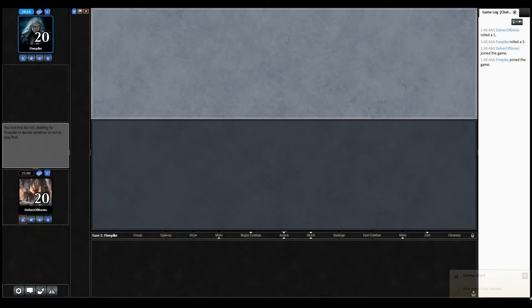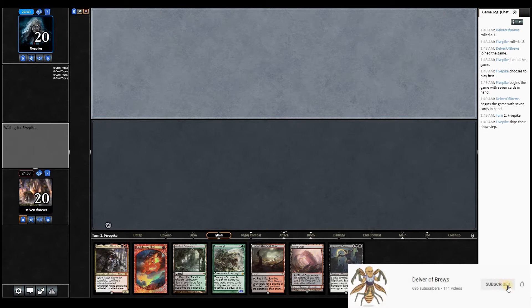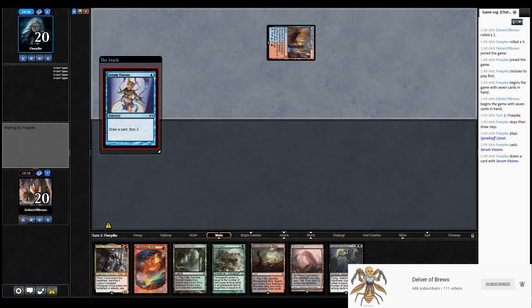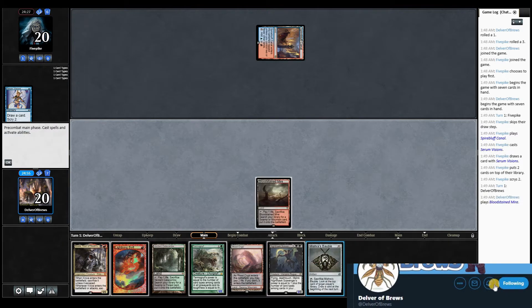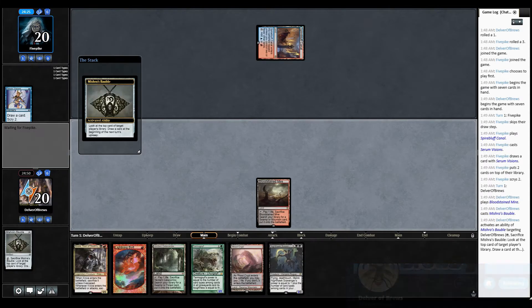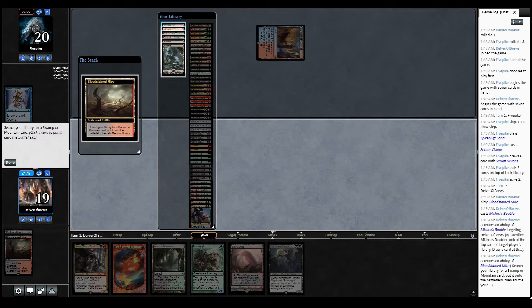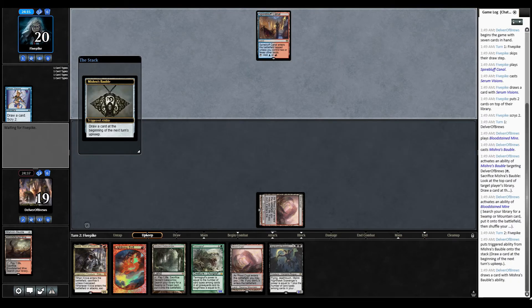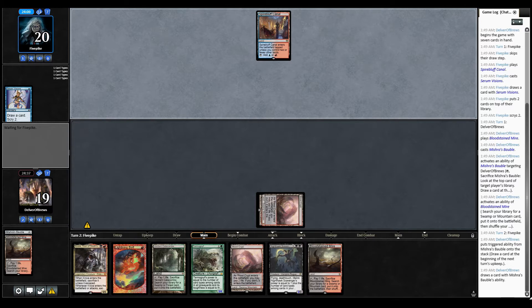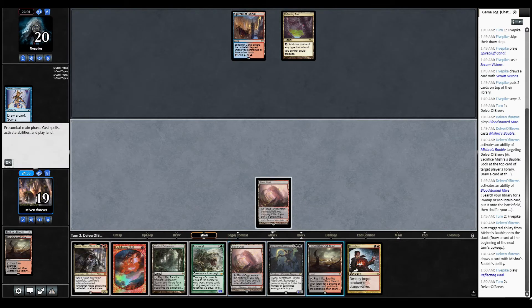Hey everyone, welcome to another match of Jund Tomahawk. Today we are playing against Izzet Control, which is an interesting deck. Our opening hand is pretty good — three lands is more or less the max you would want in an opening hand in this deck. We don't really have a main turn one play, but that's okay. Turn two and three are going to be interesting. Mr. Bubble is actually a good draw. I'm just going to fetch immediately — I don't need a fourth land right now. We get Dread Boar, pretty good.